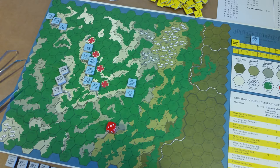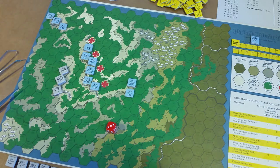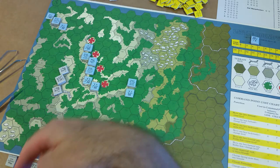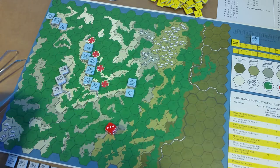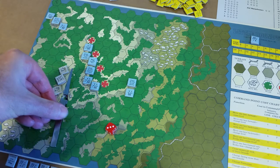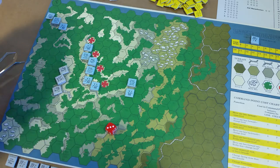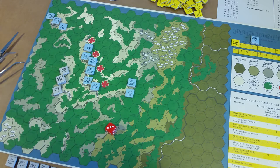83rd Pennsylvania up here, and then we have the two companies that arrive as reinforcements. Confederates set up: 4th Alabama is down here. They have to be set up within a box like this. I just lined them up and weighted the left side — or north side — of the line. Let's see how they do.